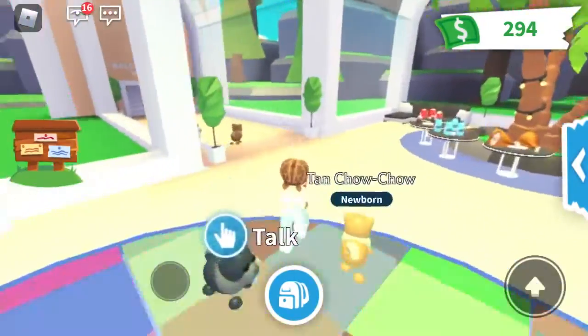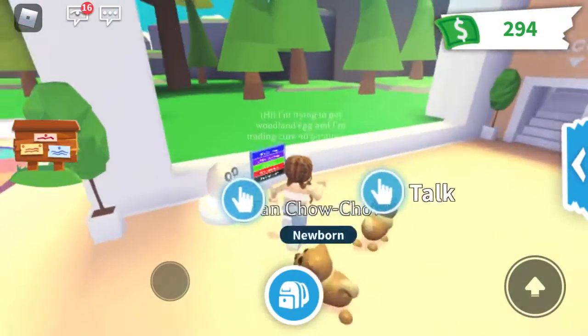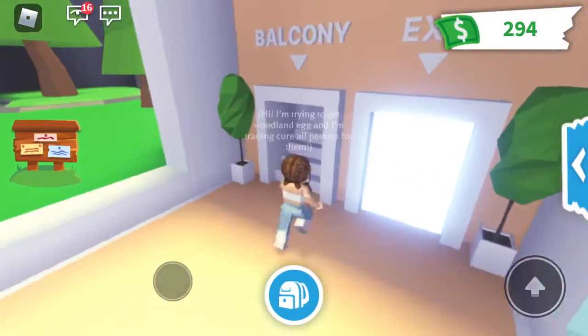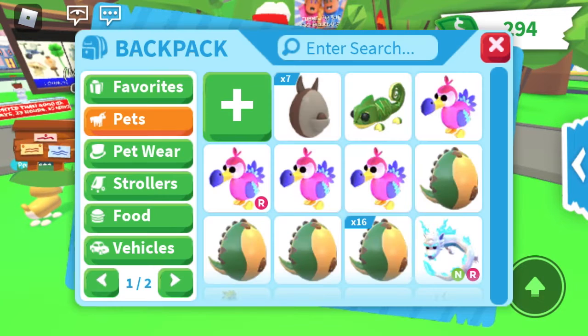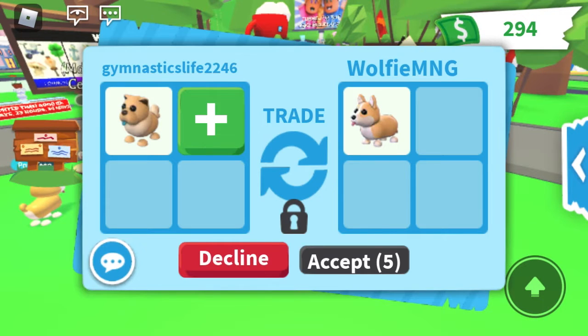Oh my gosh guys, look how cute they are — I really might get more Robux and get some more. You can also get the retired egg, and there's a balcony, so it's really cool. But let's go ahead and see some trades because I know that's what you guys are here for.